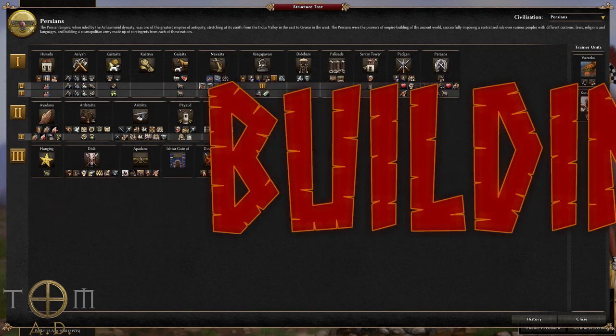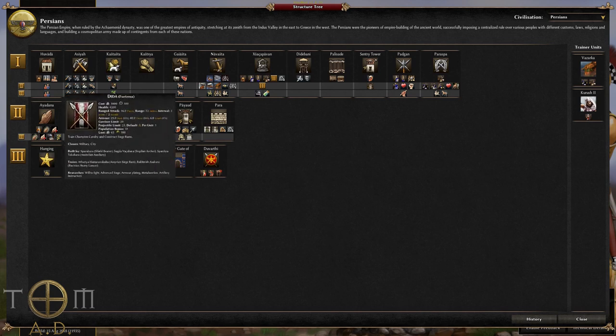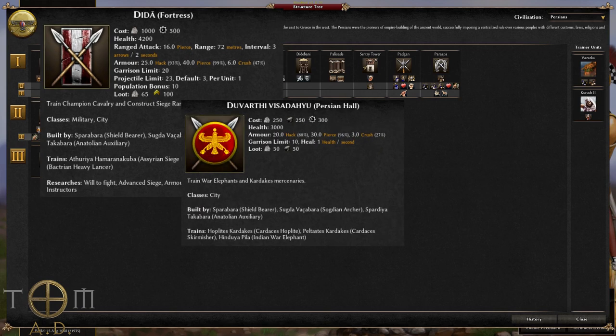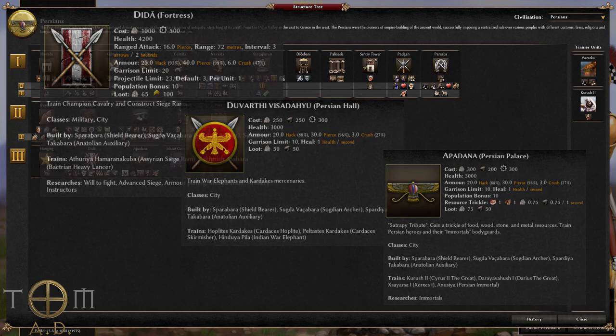One of the first things that you'll notice with the Persians is the large number of buildings and the fact that units are trained across all of them. For example, the fortress provides your champion cavalry and rams, but a Persian hall is required for elephants and infantry champions. While yet another building, the Persian palace, provides your heroes as well as the Persian immortals — which is yet another champion unit — as well as providing a constant trickle of all resources, which is a nice bonus. So it's complicated, yes, but it does mean that you can train from many places at once, making it much faster to replenish your army.